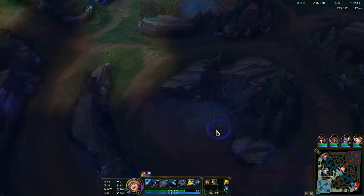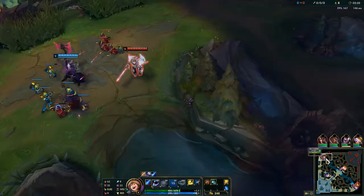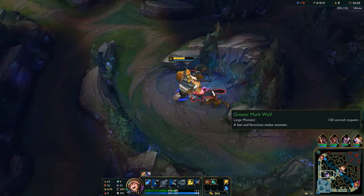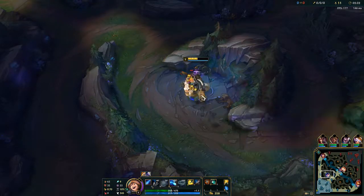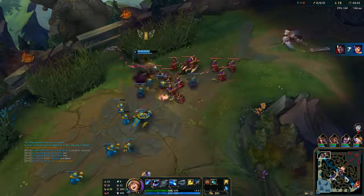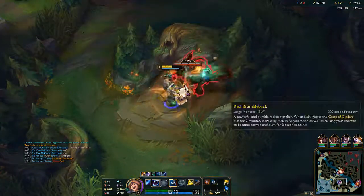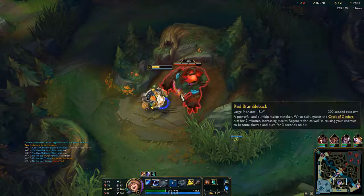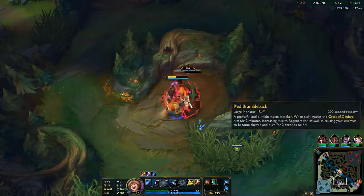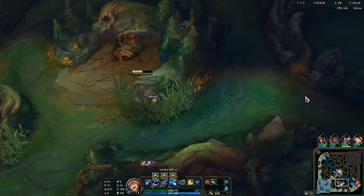Darius versus Garen - those are the two skins that came out simultaneously, the Darius skin and the Garen skin. It's a really nice matchup in top lane, like in the lore. I think these skins went out together because of the lore. And Darius already made a kill - be careful, Kane is there. I need my level three in order to gank.